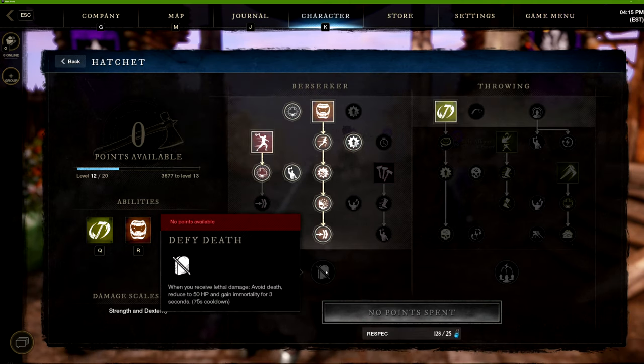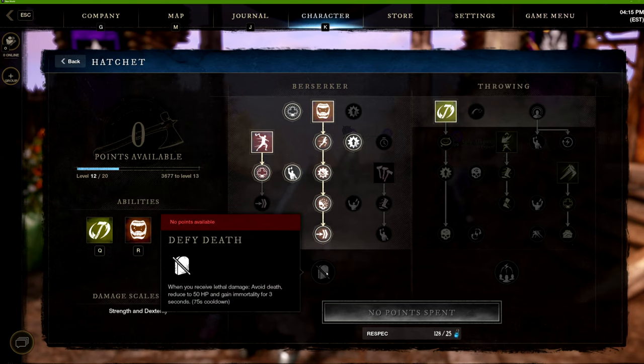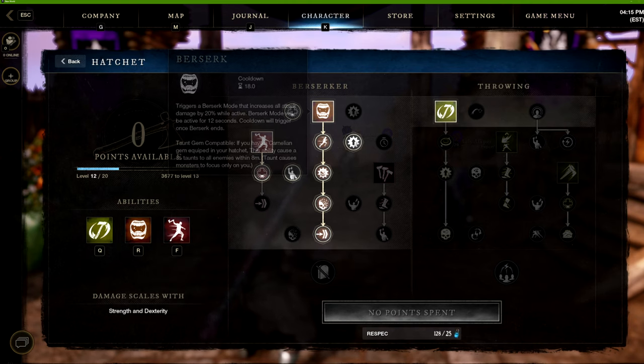I'm going to max out Berserk completely — it's very handy. We've got Enraged Strikes: light and heavy attacks deal 20 percent more damage against targets below 30 percent health. Berserker itself increases all attack damage by 20 percent while active, lasting 12 seconds with an 18-second cooldown. So every 30 seconds you get 12 seconds of 20 percent bonus damage — very strong.